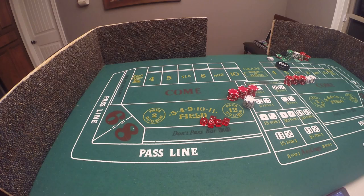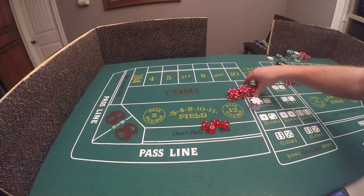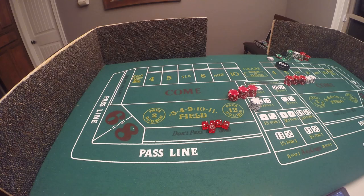Hello guys, welcome to part three of this introduction video helping shooters learn the game of craps better so that when you walk into a casino you can play. Today we're going to cover the come box, how to bet with the come box, the odds, and what some people call the three-point molly. I'm going to start today with $150, as suggested in one of my previous videos.